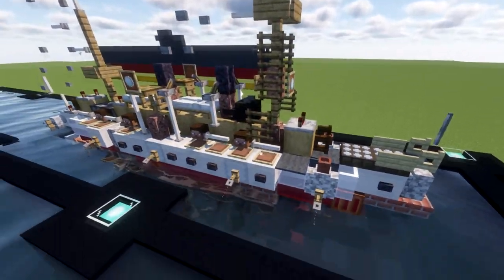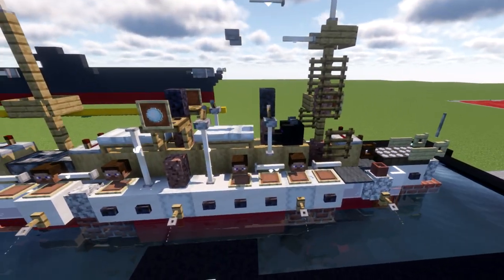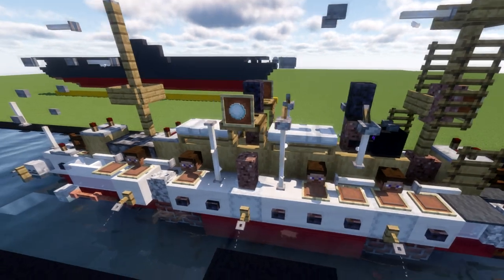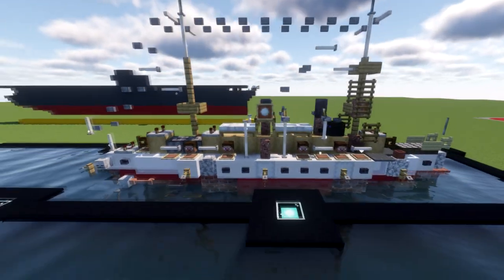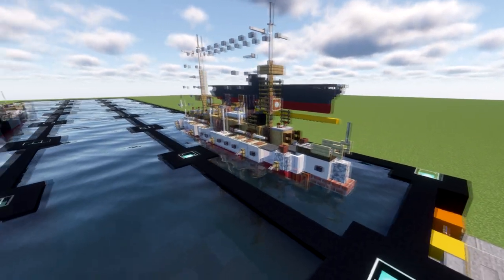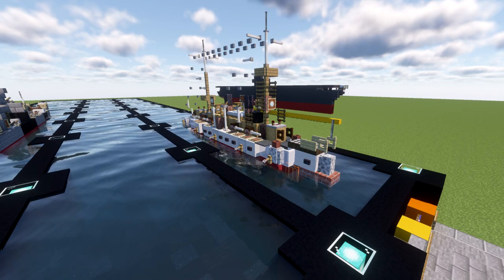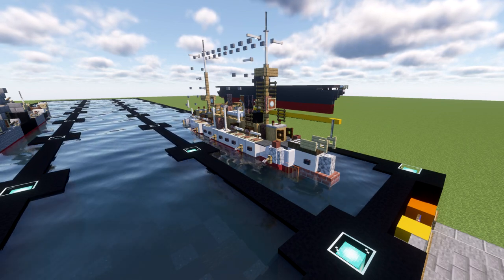We even have some masts with rope ladders going up to them. We have the lifeboats, smokestacks, funnels — all that stuff. There are no real anti-aircraft weapons or anything like that. It's a pretty straightforward basic ship, and really small — this is considered a cruiser even though it's a little bit smaller than some of the World War II destroyers we've made.